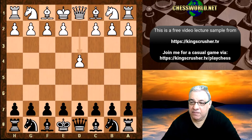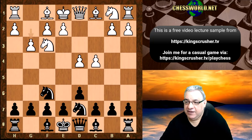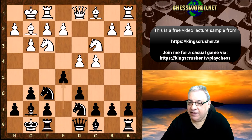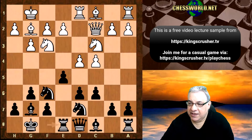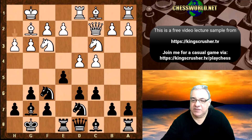We see d4. Nezhmetdinov plays Nf6, Nf3, d6, c4, Nbd7, g3, g6, Bg2, Bg7, Nc3, both sides castle, e5. So yes, it's the King's Indian, the Fianchetto variation. Qc2, c6, Rd1, Re8, h3, and now Nezhmetdinov is tempted to play e4.